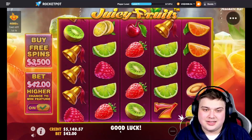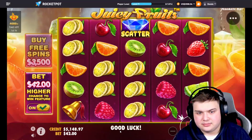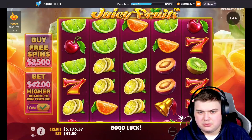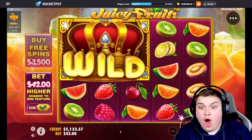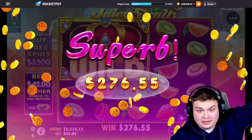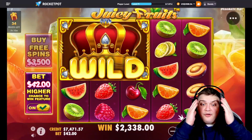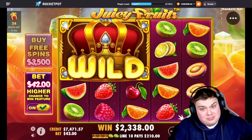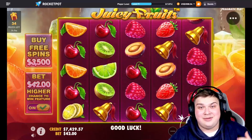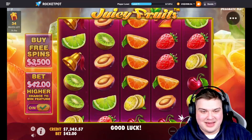Come on, a few more spins — imagine a bonus right now! Oh my god — full line of kiwis and watermelon, second best! 2.3 — wait, I thought it was going to be like a thousand but 2.3 thousand! This is exactly why I spin Juicy Fruits — that is beautiful! That is exactly why we came here to do some base game spins.